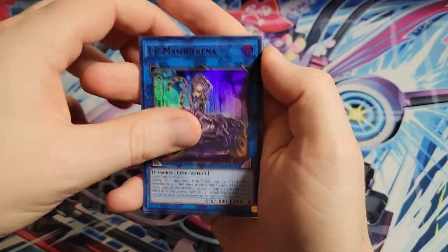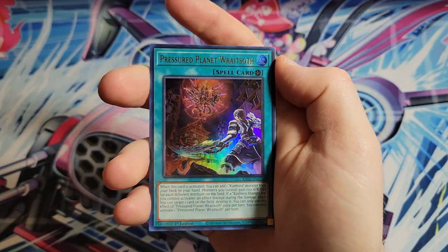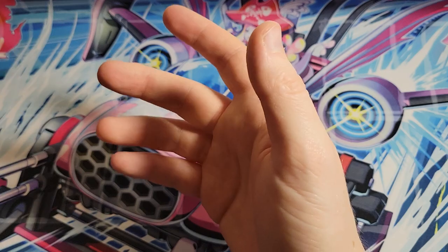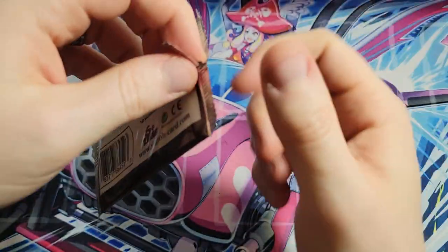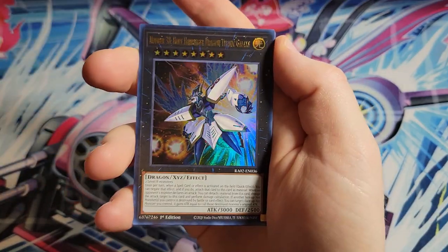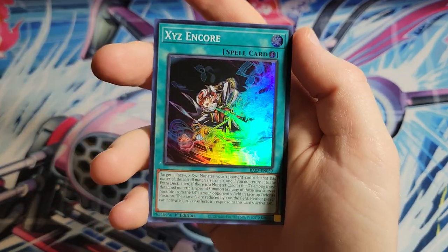There's our first IP Mascarina - I do like that card overall. There's our first ultimate rare: Droll and Lock Bird again. We got Rates Off, Silent Swordsman, and then we've got a new Prismatic Secret Rare of Pelarino as well - that's nice. Pelarino's a card I'm trying to sell from original prints. We also got Garura, Ultimate Slayer, Unchained Soul of Rage, Cosmic Cyclone, Ghost Ogre, Number 38 Purely Pretty Memory, Aluber, and XYZ Encore.